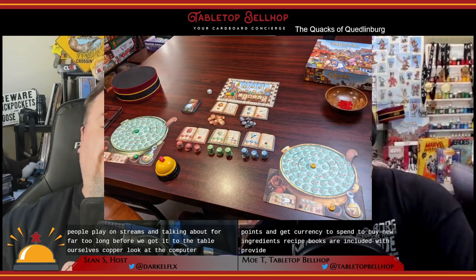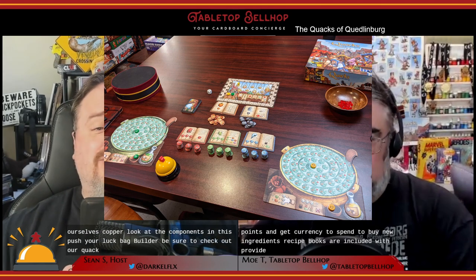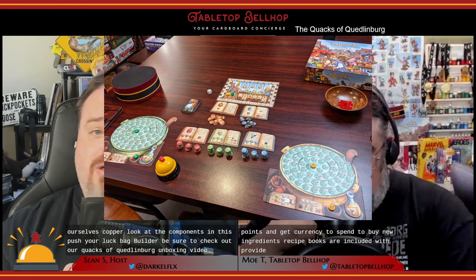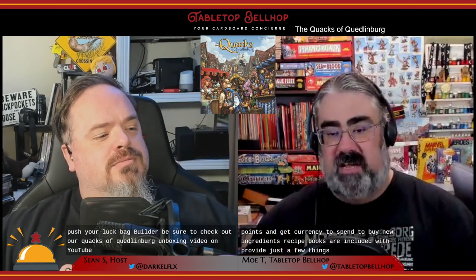For a look at the components in this push-your-luck bag builder, be sure to check out our Quacks of Quedlinburg unboxing video on YouTube. Just a few things to note here: the rules are excellent, very succinct, well-written, only eight pages, which is impressive. They also provide a nice QR code so you can watch Rodney Smith tell you how to play the game. Along with these rules, you also get what's called the Almanac of Ingredients, which explains what each of the different variations of each ingredient does. These match the recipe cards but feature a lot more detail — just icons on the cards, full text in the book.